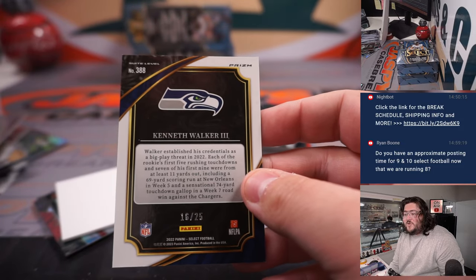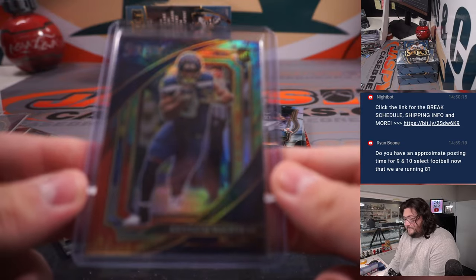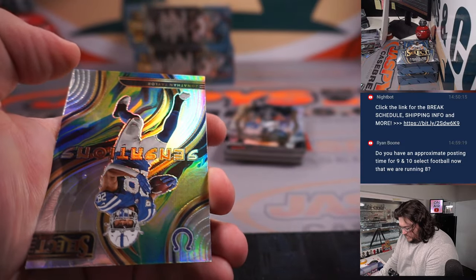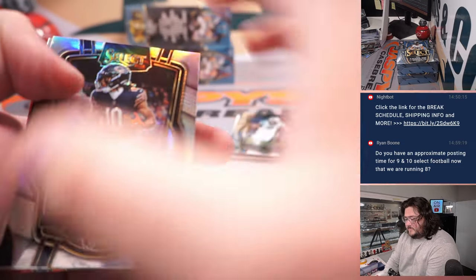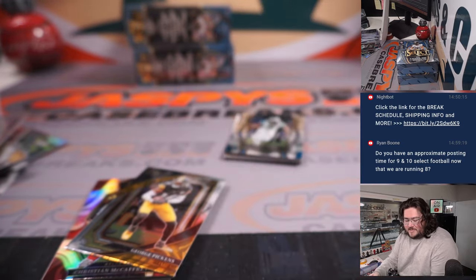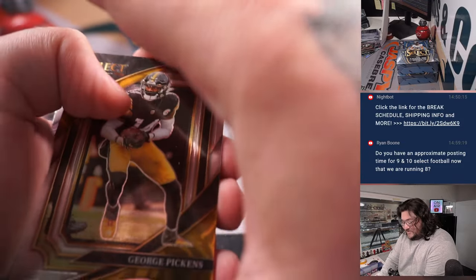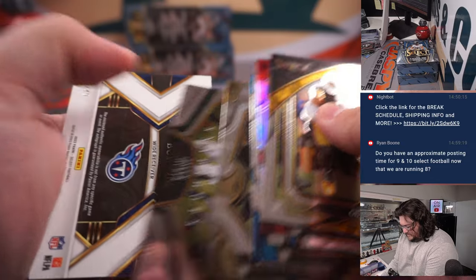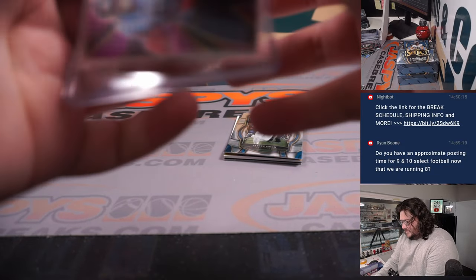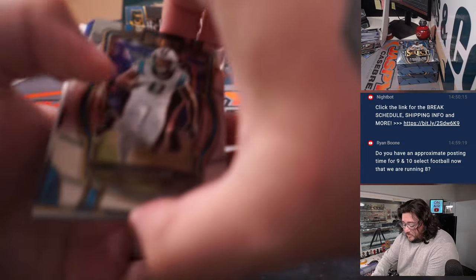Nice tie-dye suite level Kenneth Walker III — Mark and the Seahawks. That tie-dye is so sharp. Jonathan Taylor Sensations silver. Kevin Harris red rookie for the Patriots, 18 out of 49, going to Ron. 33 out of 49 on the RPA — Trelon Burks for the Tennessee Titans and Eric. Titans are on the board. Looks like some gold coming up — there we go! Gold Saquon Barkley for the New York Football Giants and John.